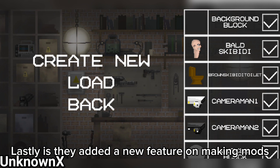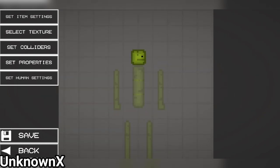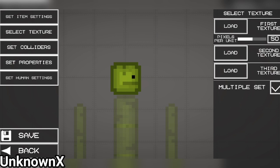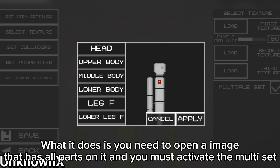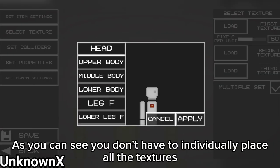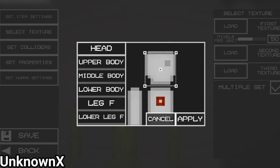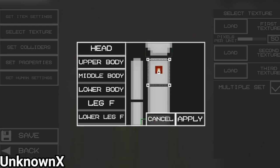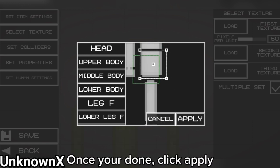Lastly, they added a new feature for making mods — it is a multi-set feature. What it does is you need to open an image that has all parts on it and you must activate the multi-set. As you can see, you don't have to individually place all the textures. You just have to select the parts inside the image, then click apply.